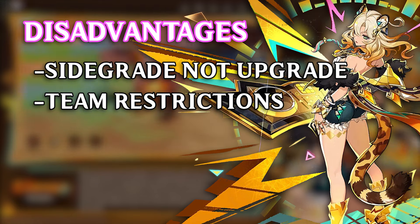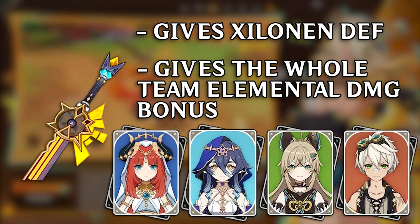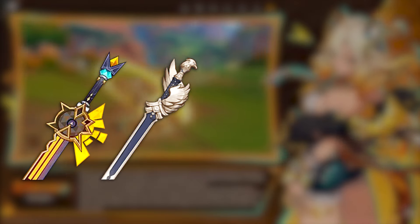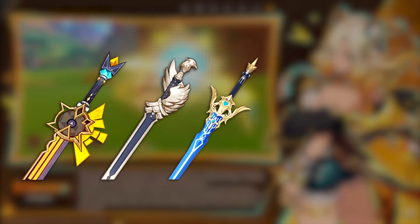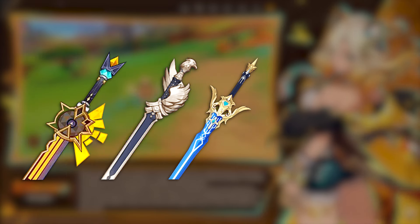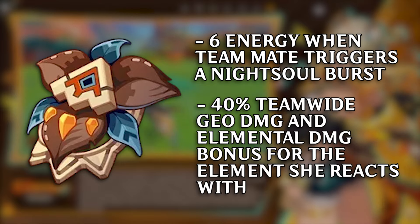In terms of weapons, Shalonen's signature will obviously be best — it gives her a bunch of defense and her teammates elemental damage, and it's not a bad weapon to pull even for other supports that don't scale off defense. Favonius Sword is a solid option as always. Freedom-Sworn is an option too — the elemental mastery doesn't do much for her, but the weapon passive buffs teammates' normal, plunge and charge attacks by 16% as well as attack by 20%. For 4-star defense stat sticks the Natlan craftable and Cinnabar Spindle exist, but I'd just recommend Favonius.